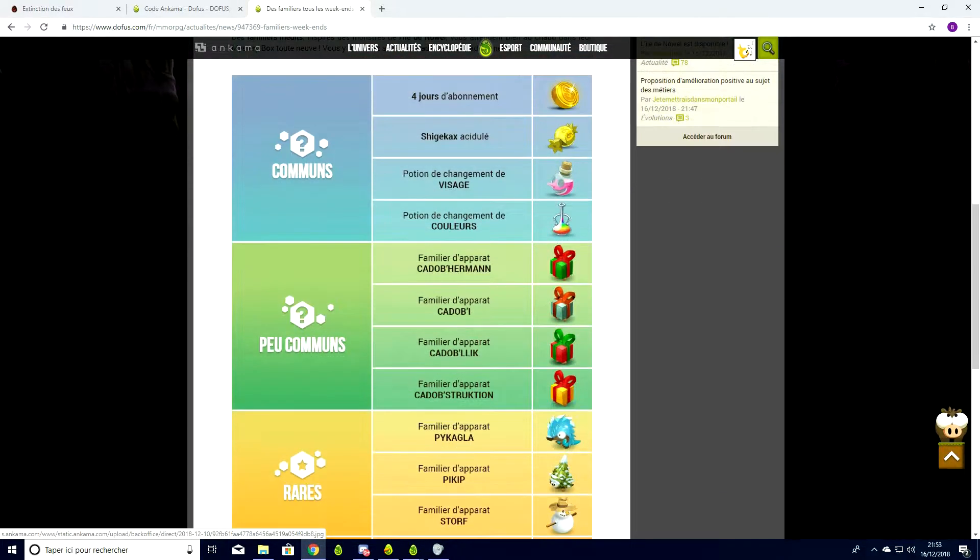En peu commun, on a les cadeaux qui ont chacun des couleurs différentes. Donc le Cadoberman, c'est un familier d'apparat. On a aussi le Cadobe Leak et le Cadobe Struction.